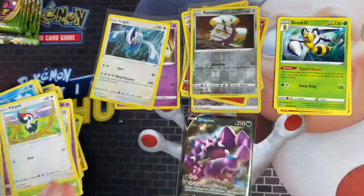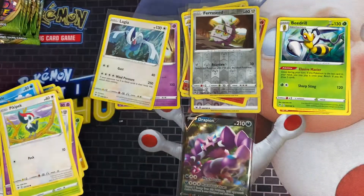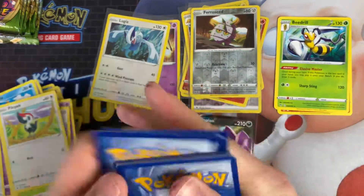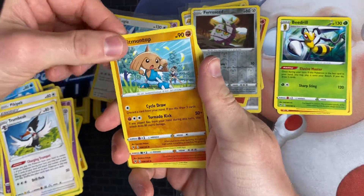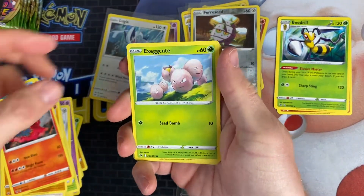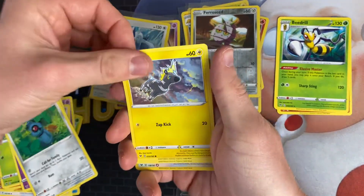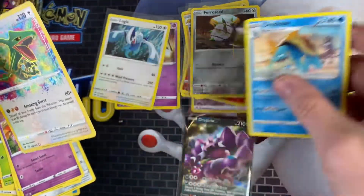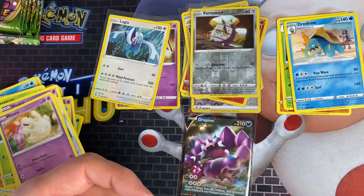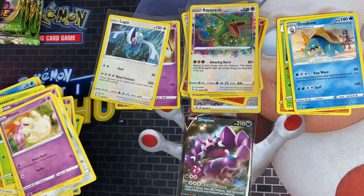On to the Rowlet pack now. We've got a Lightning Energy, Trumbeak, Tropius, Makuhita, Exeggcute, Woobat, Beldum, Blitzle, Milotic, and a Rayquaza Amazing Rare — the Dreadnaw is the actual Amazing Rare card. That's quite a nice pull, I'll put that one aside.